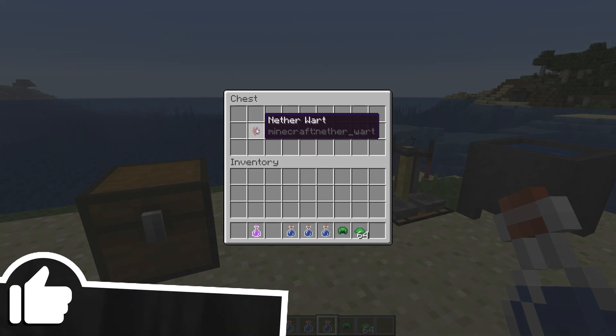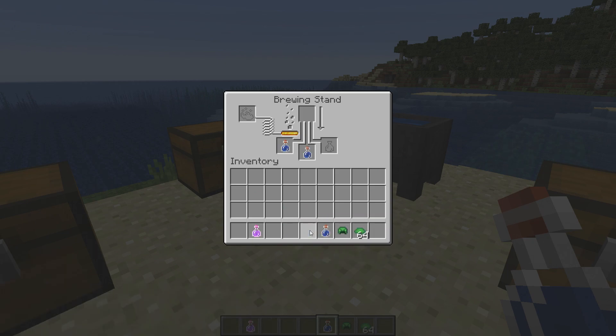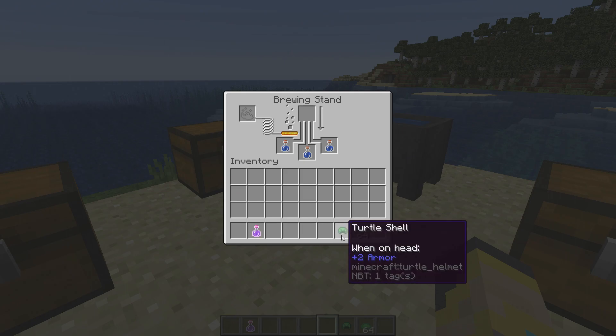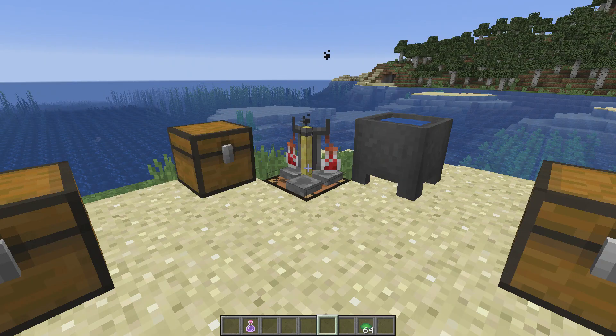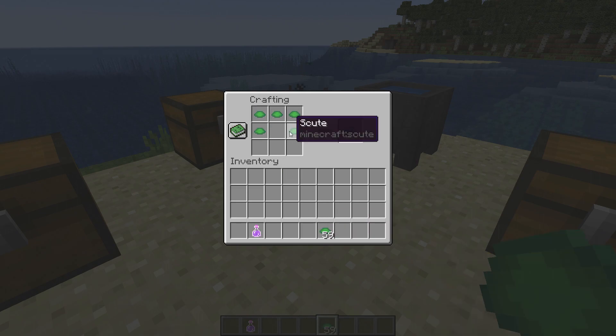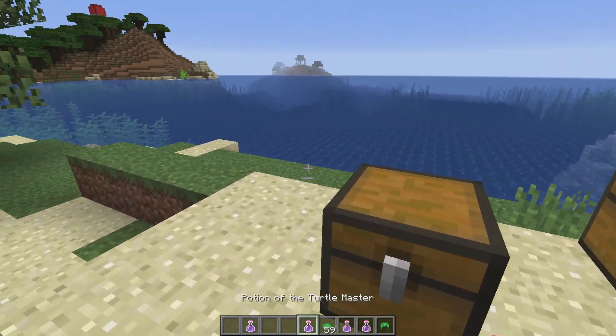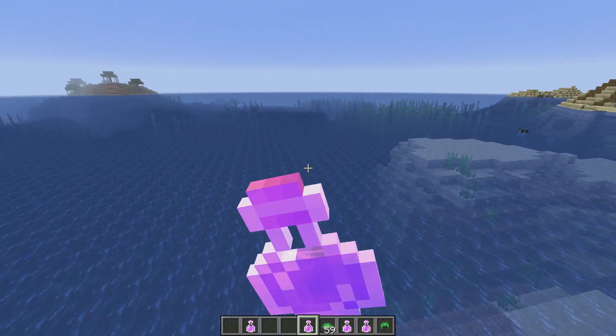For both of these potions you're going to need an Awkward Potion. To get an Awkward Potion you need a bottle of water and Nether Wart. In your brewing stand, throw your Awkward Potions in — do all three, because to make this potion you need a Turtle Shell. To make the Turtle Shell you need five Scute pieces, and to get Scute you have to wait for a turtle to grow up. This is a costly potion, but you get three of them.